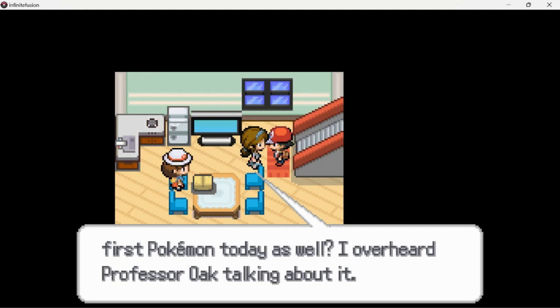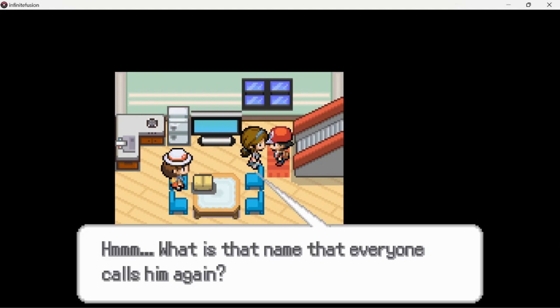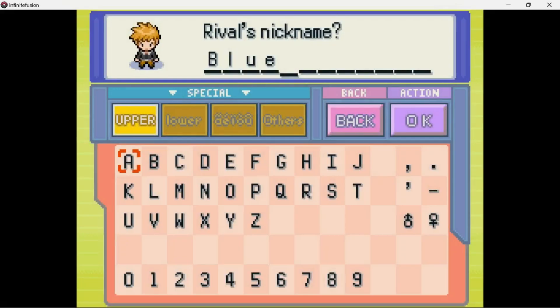So this is my rival, with Professor Oak talking about him. What was the name everyone calls him again? It's funny that they never seem to remember his name — I guess he's not that important. I didn't realize it had a default name. We'll delete that. I want to call him Derek, because that sounds like a good rival name.